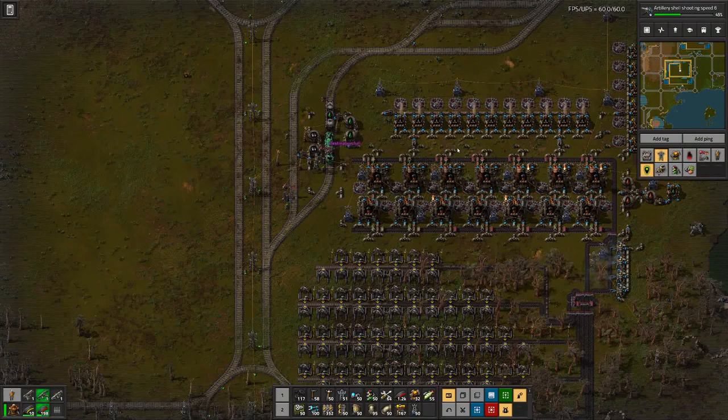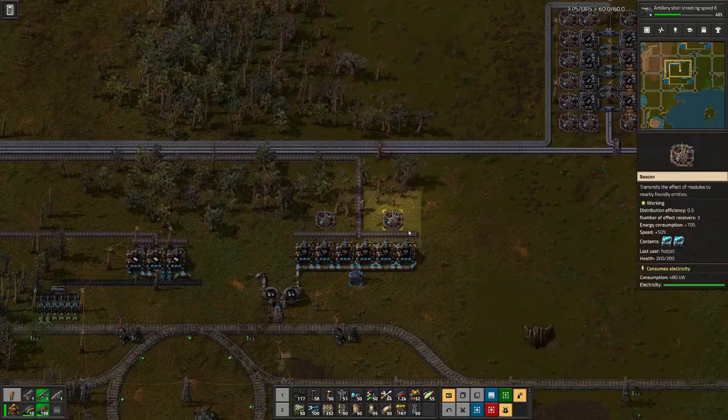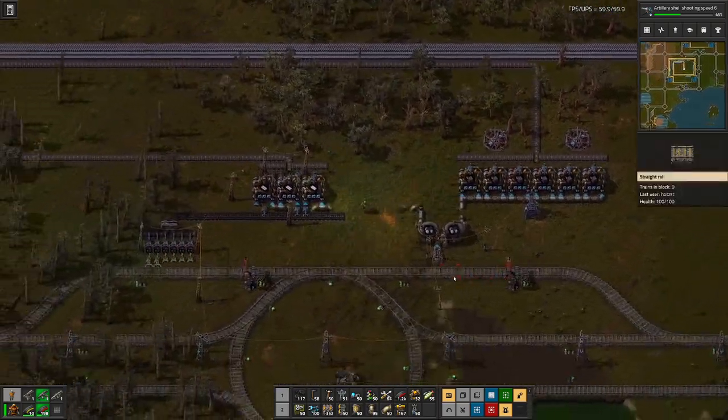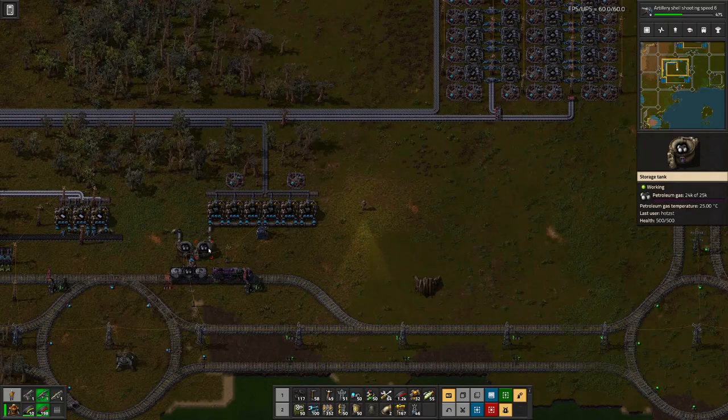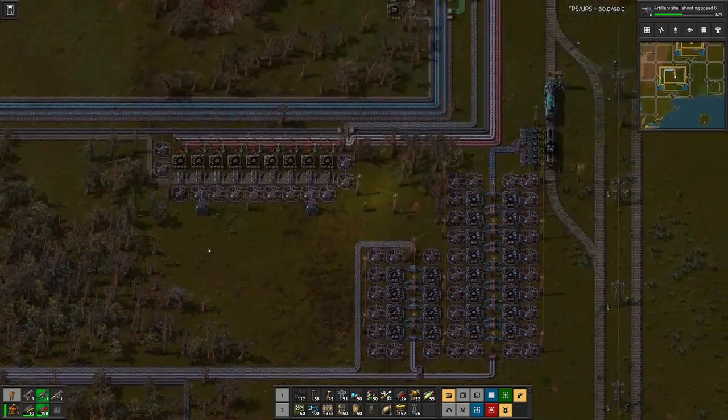But let's head down here — this is where we also produce petroleum and lubricant, but apparently not enough. So let's head down there and see what we can do. The petroleum situation seems to be sorted, at least for now.